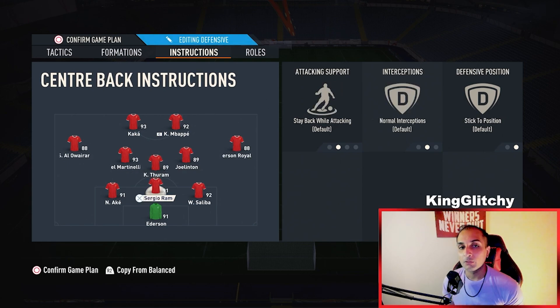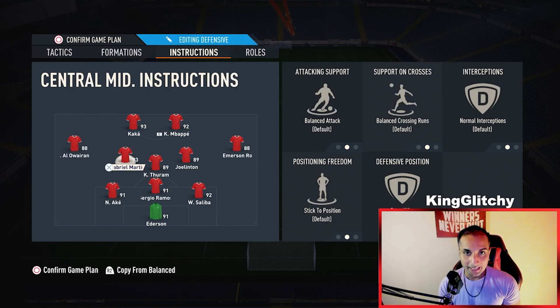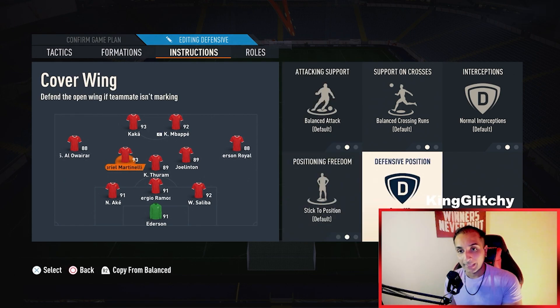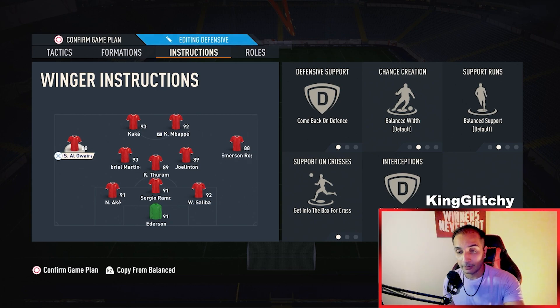The third CM is going to be someone who is an attacker — we need an attacker as a CM. He is going to be the LCM on balanced with cover wing. It depends on you: you can have an attacking player on the left side and a defensive one on the right side, or vice versa.